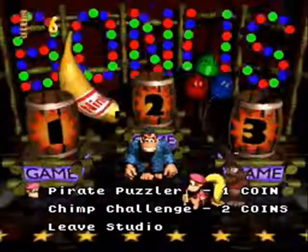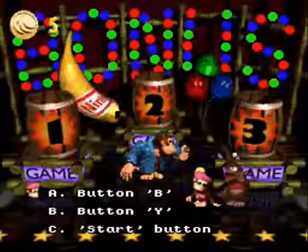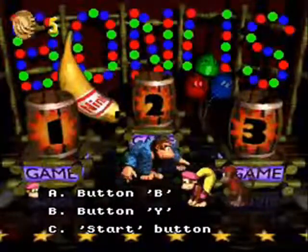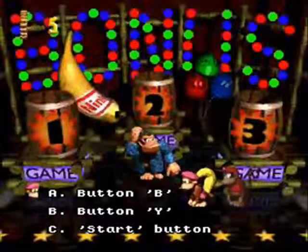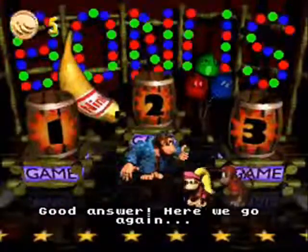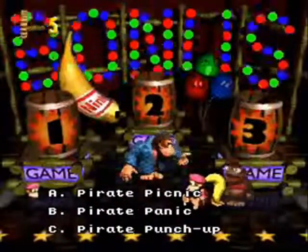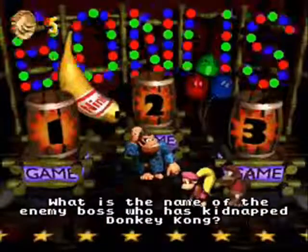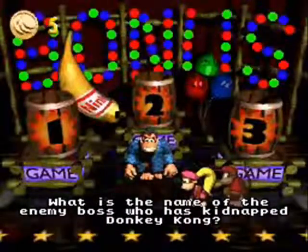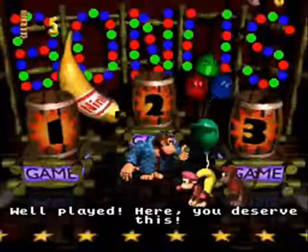Let's move on to Pirate Puzzler. 'What button do you press to run?' — I have no idea, I don't know what my keys are set to. I think it's Y — awesome! 'What is the name of the first level in the game?' — That is Pirate Panic. 'What is the name of the enemy boss who kidnapped Donkey Kong?' — That is Captain K. Rool. Well played!